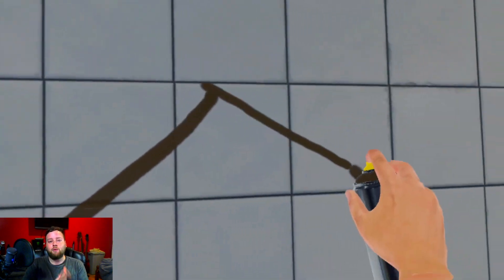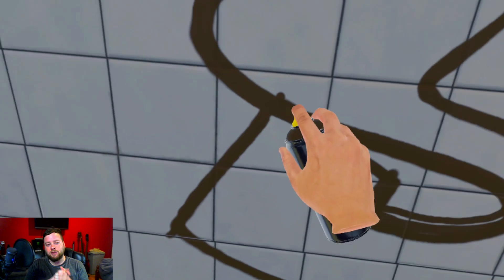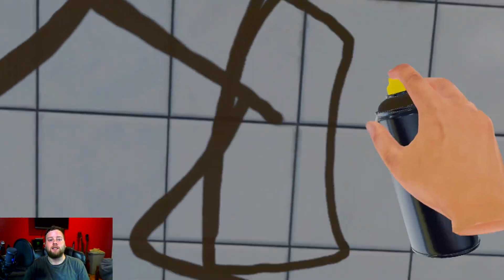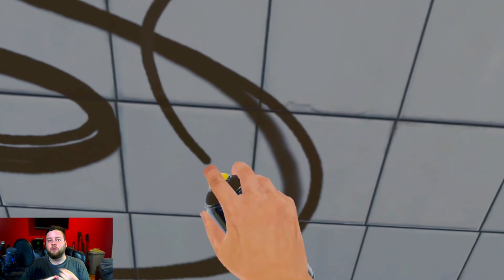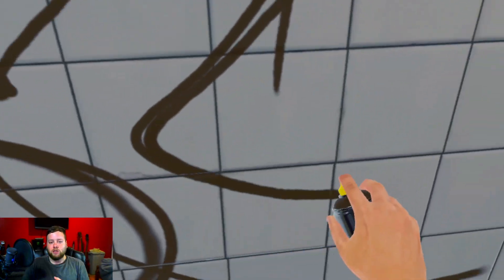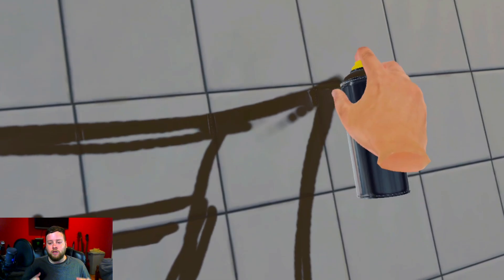Welcome to 137works. Today we're going to be looking at Graphism, the latest VR game on the Oculus/Meta Quest line of headsets. We're going to be looking specifically at how to make it run as smooth as possible and look as good as possible while also recording.